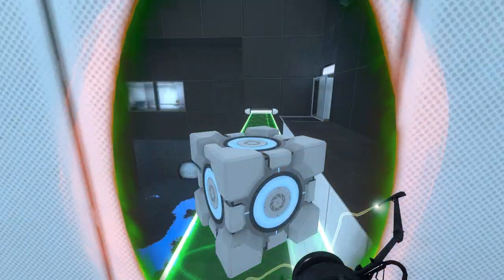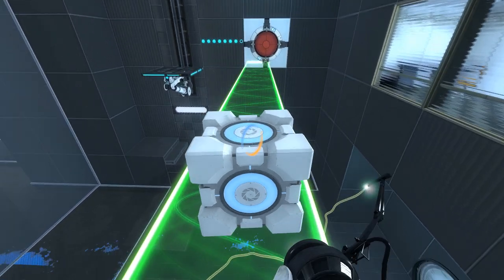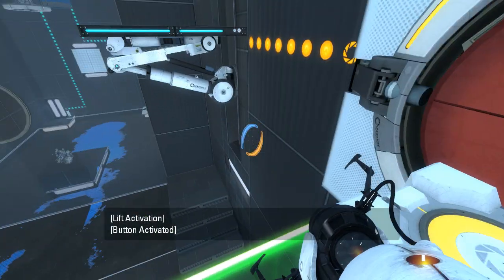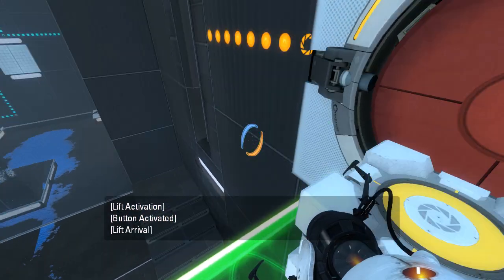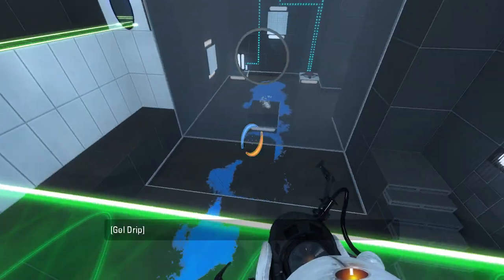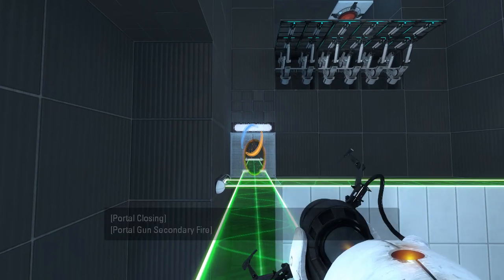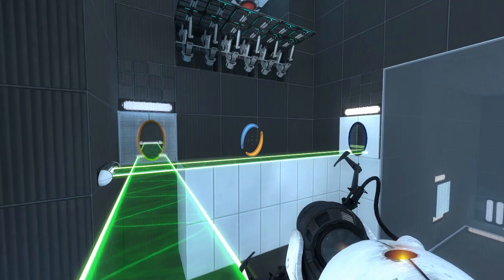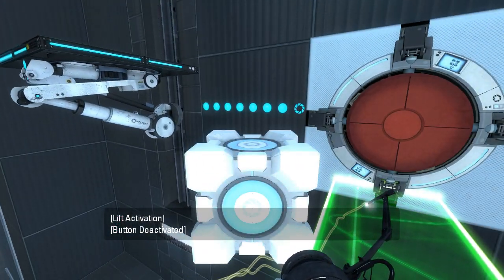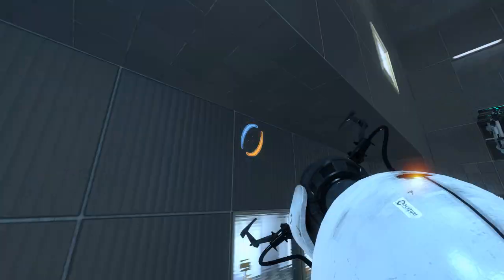I wonder — do we even need the funnel for the cube? Or is this unintended? Honestly can't tell. We can do that, but an issue is that we're not actually on that. There's not any trickery I can do with lowering the portal or raising the portal. I'm certainly not gonna jump to the platform in any meaningful way. I mean I can jump to the platform, but then the cube's not on the button.